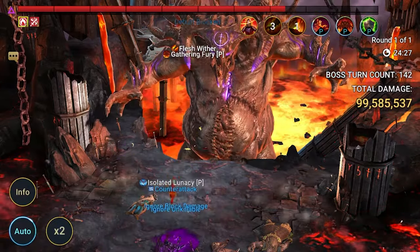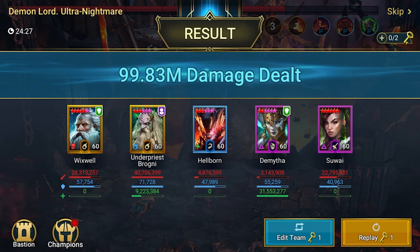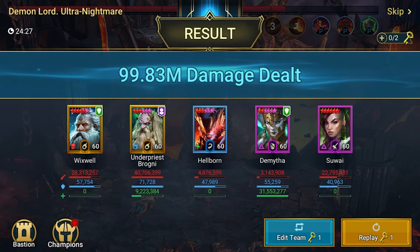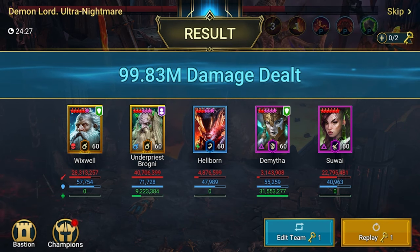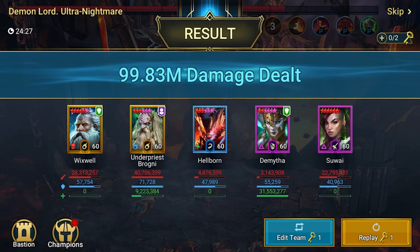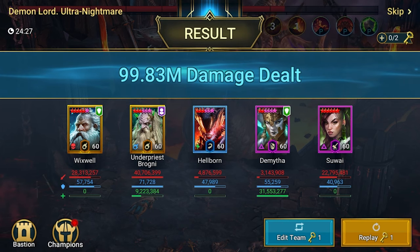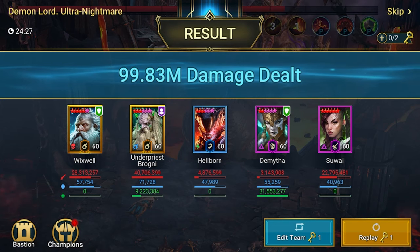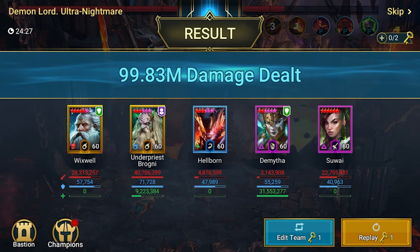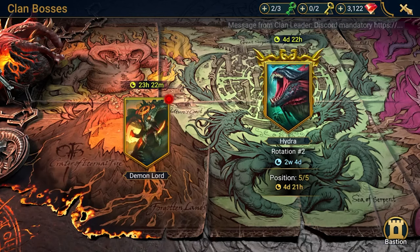Without extensions Wixwell can't extend further, so the run ends shortly. Looking at the damage distribution: Wixwell 28 million, Brogni over 40 million despite dying first — his passive is crazy. Hellborn Sprite and Dimeta contributed almost nothing damage-wise. Sway over 22 million — not the top damage dealer but she's providing the critical debuffs: decrease attack and decrease defense to ramp up overall damage. We got the key and it's recorded.